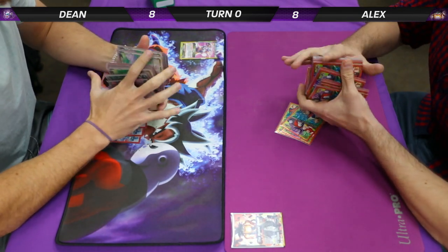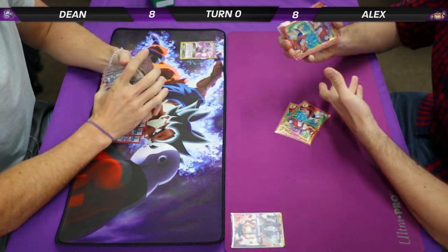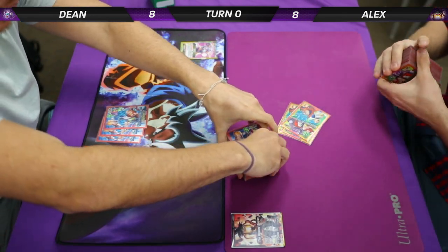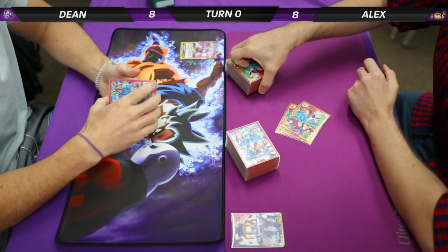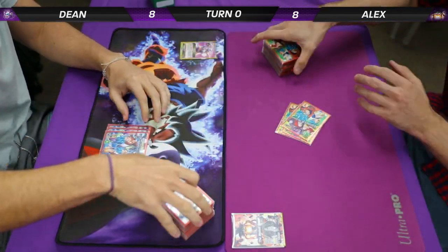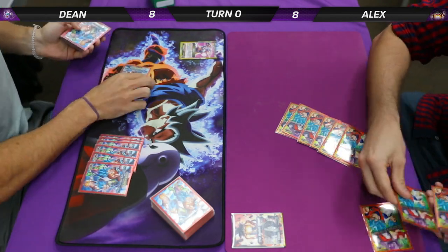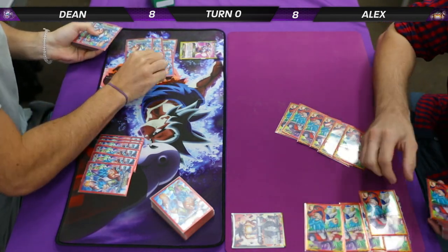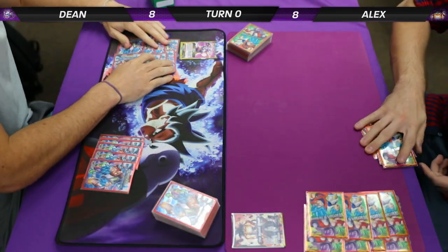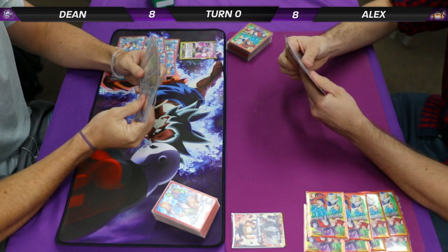Today we've got Dean on our left playing Ginyu — I'm a very rogue leader. I played Ginyu today and actually played him horribly — while we have Alex on our right playing Marsane. Both people have been in our videos before. They're pretty good deck builders, going along with the same standard builds everyone's playing, with a few extra tech cards. Both guys are using winner sleeves — Galactic Battle and the set three Crossworld ones.